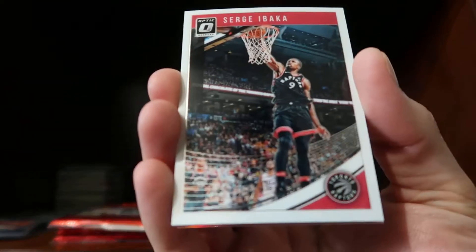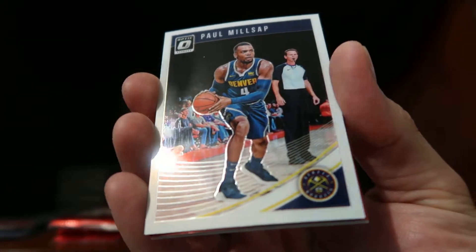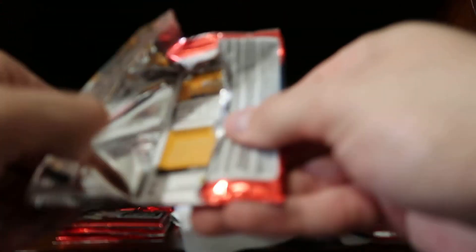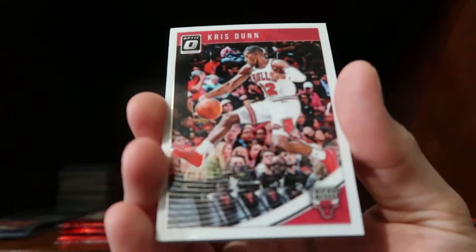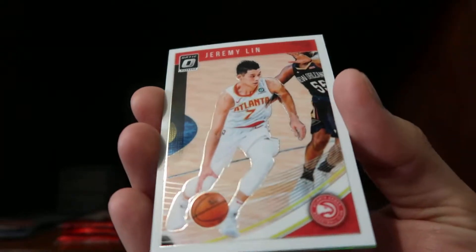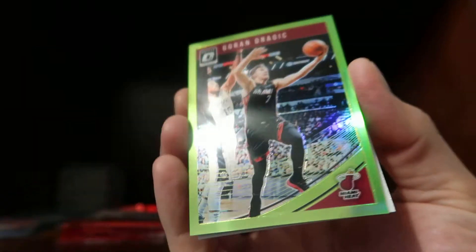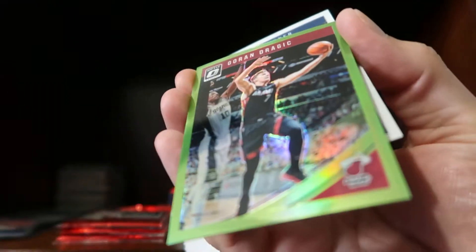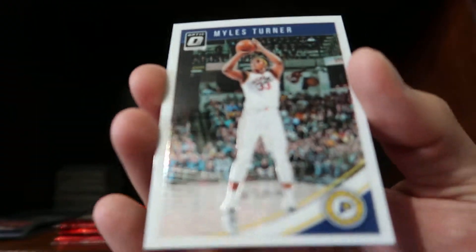Let's continue marching on. We have a Serge Ibaka base, a Paul Millsap base, a red Mike Conley base card — not bad — and then a Devonti Graham Rated Rookie. Then: Chris Dunn base, Jeremy Lin base, we have a green of Goran Dragic — and of course I drop it — and a base of Miles Turner. Five packs left, so we're still looking for the number to 13 and an autograph.